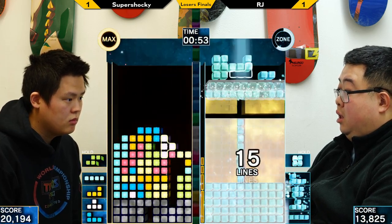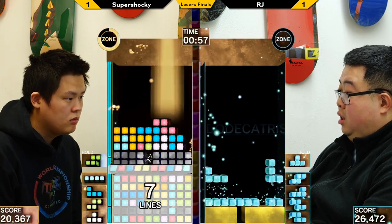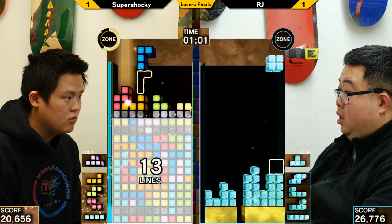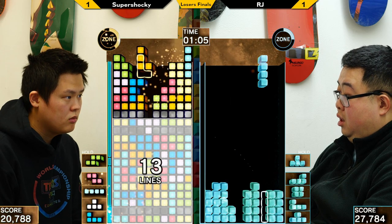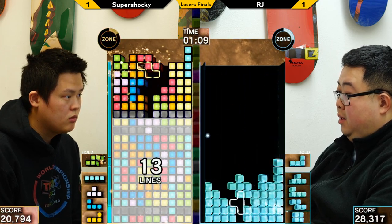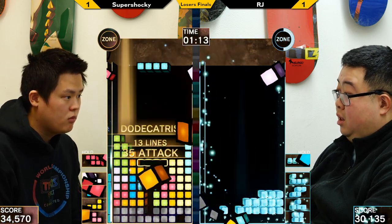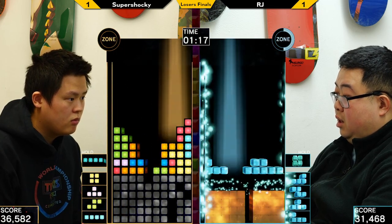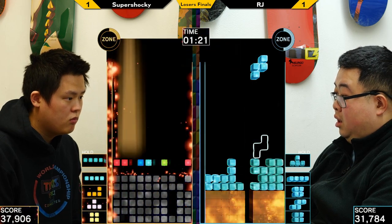Those two eyepieces in succession were really nice — that was a very quick zone. Very nice zone, only 38. For the first zone, I'd probably expect Shockey to have 50s or 60s. RJ's gonna be wanting to send a lot of damage right now or else he might end up in an unfavorable position. Shockey doesn't have a T-piece in time, so he only gets 35 — only a 35, wow. Now RJ's in a pretty good spot. Both players having a sub-optimal first zone.